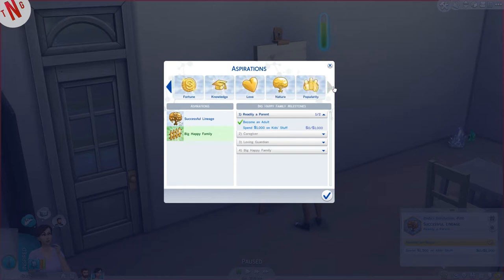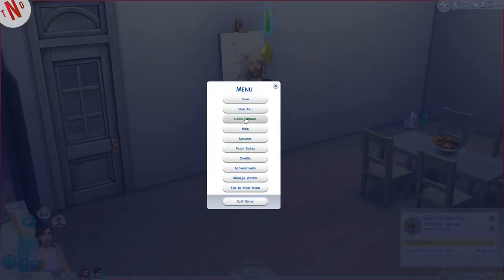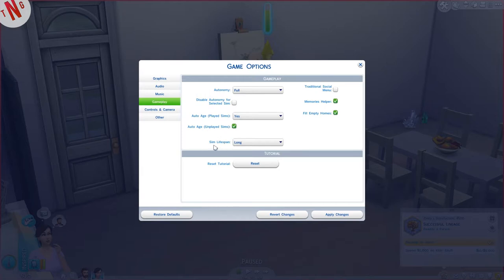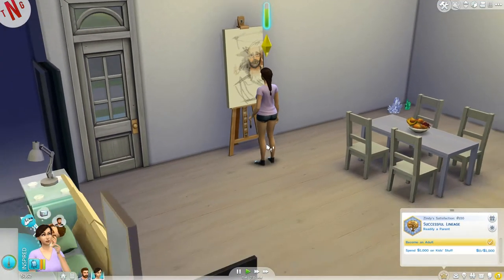You can choose another aspiration if you want. In game options, I've set sim lifespan to long because I don't want them to die in the first few episodes.